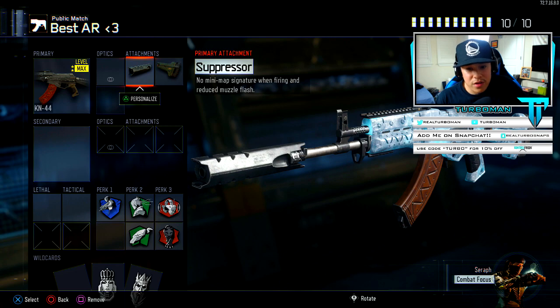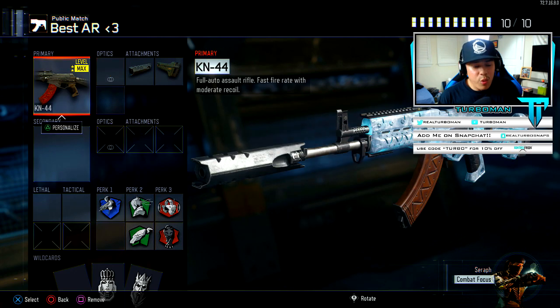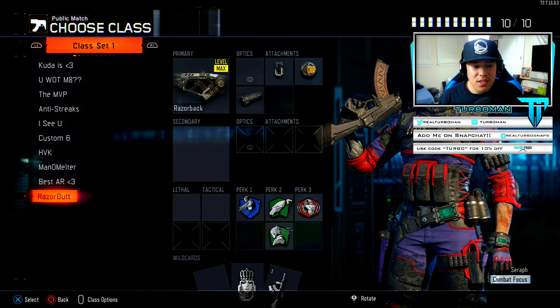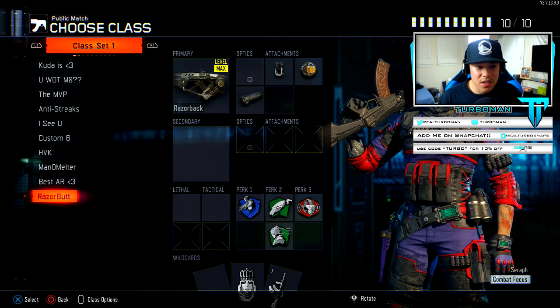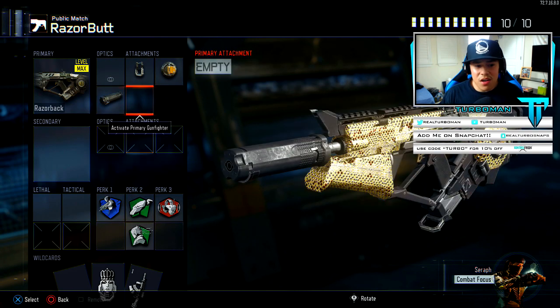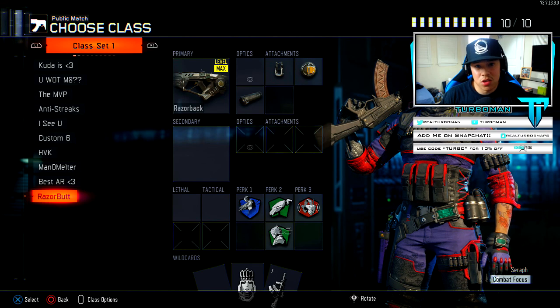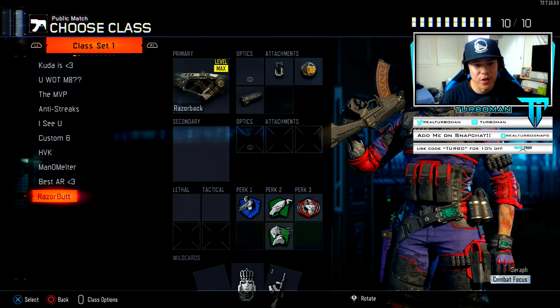Maybe there's statistical proof that the suppressor reduces damage, but to me I honestly don't see it — maybe it's my play style. I use stock as well, and this is basically my try-hard class setup when I'm really backed into a corner playing solo against parties on double XP weekend. This is the class setup I will always use and it's definitely gotten me over the hump. The last class is the Razorback — fast mags, rapid fire, and suppressor. Perks are basically the same.